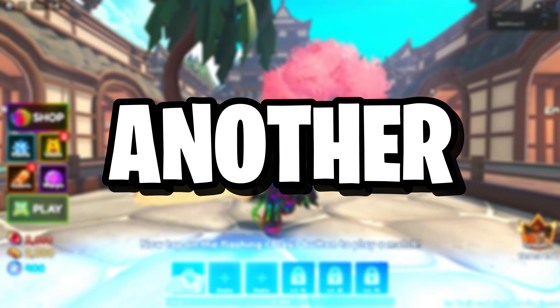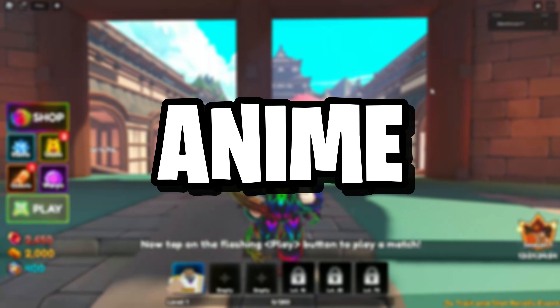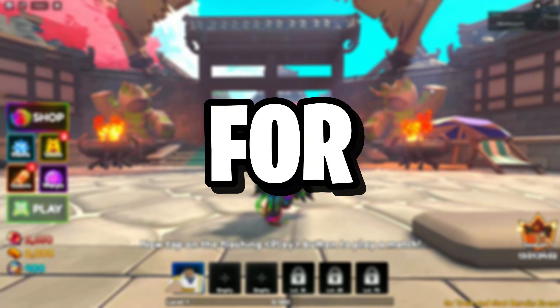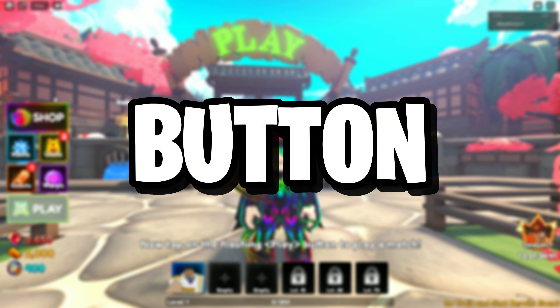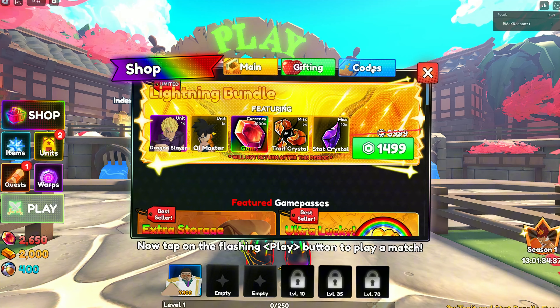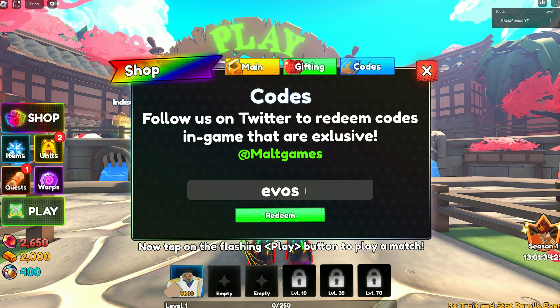Hello guys, welcome back to another video. Finally, the new Evos update 1.5 is here in Anime Tower Defense. In this video I'm going to show you all the working codes for Roblox Anime Tower Defense new Evos update 1.5. Please hit that subscribe button and like button. Let's get started. First, click on Shop, then click on the Codes option. Here is the code input bar — type all the codes in this bar.